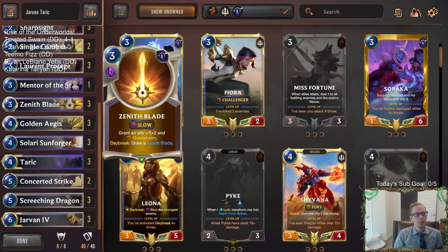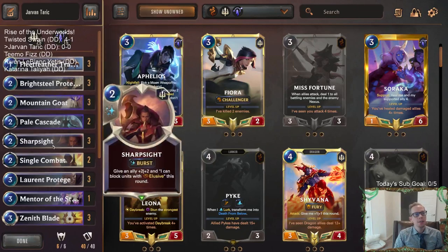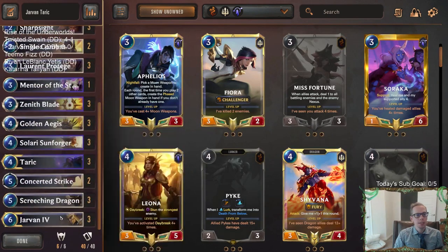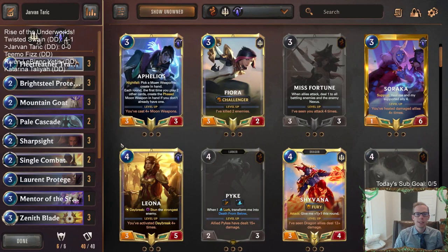We have Zenith Blade to go along with Taric - if you Daybreak a Zenith Blade on Taric and attack, you copy the Zenith Blade over, and it does count the Daybreak. It will draw your other Zenith Blade, so playing one Zenith Blade on Taric draws the other two - some nice card advantage. Besides that, we have other good units, some Challengers, gem creators, and good spells. Let's play five ranked games with Jarvan Taric.